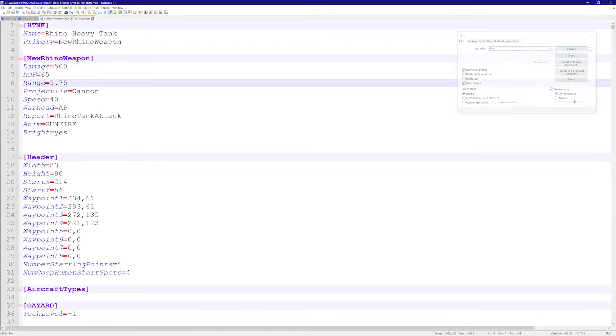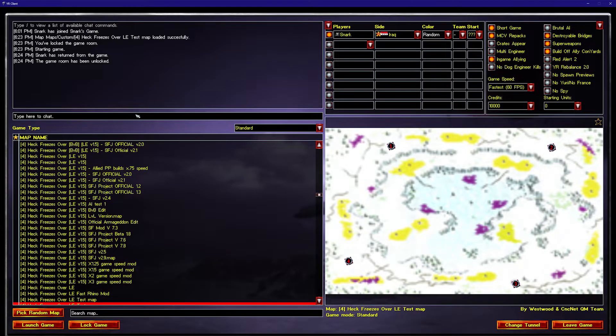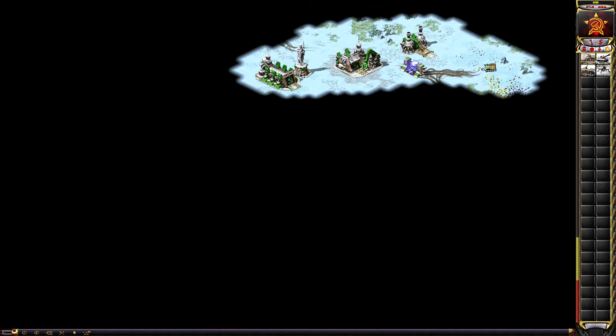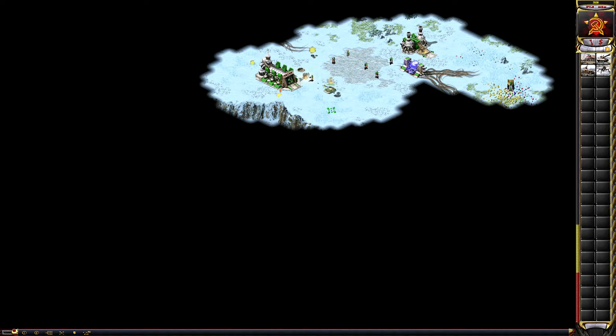Now let's look at rate of fire. The higher the value, the slower it shoots; the lower the value, the faster it shoots. If I change rate of fire to 10, it only has to wait 10 frames between shots — six times faster than normal. Loading the map and testing it, the Rhino tank is shooting very fast, and with 500 damage it melts everything.